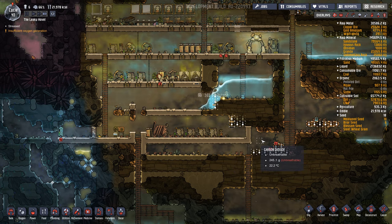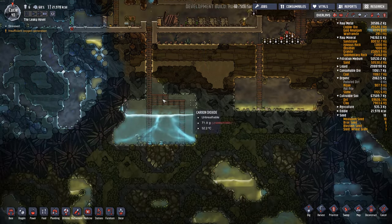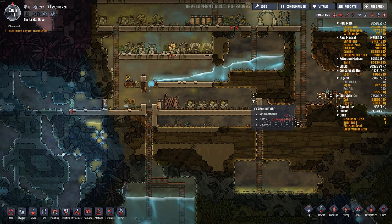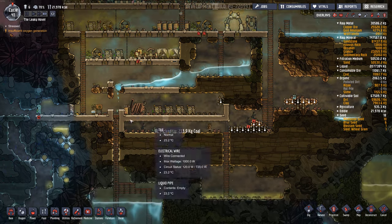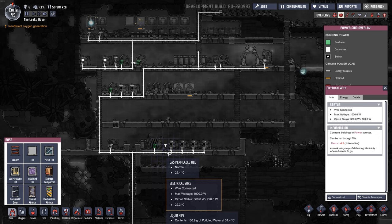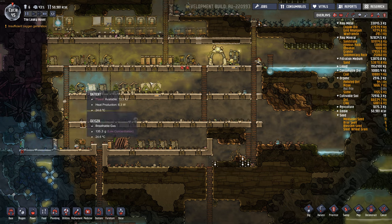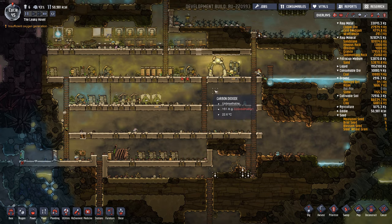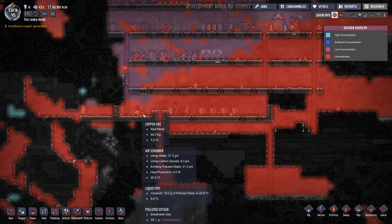Here the water is flowing down out of here into our main water pit. This will allow the CO2 to fall down through the base to get to this air scrubber. So now that we have the floors kind of more organized and good ventilation, and this water area is now gone, so that CO2 can flow down.